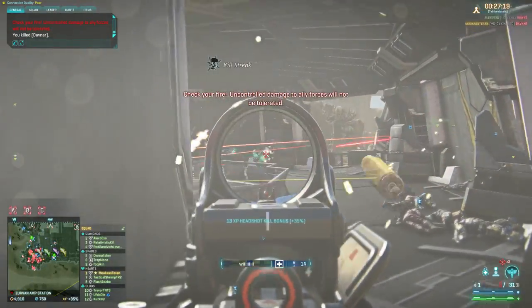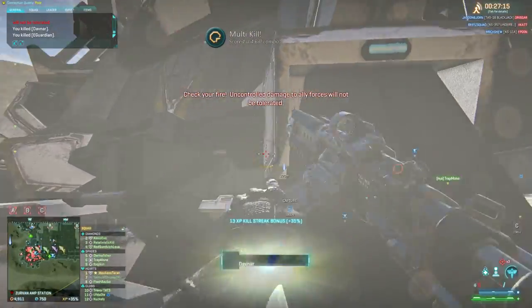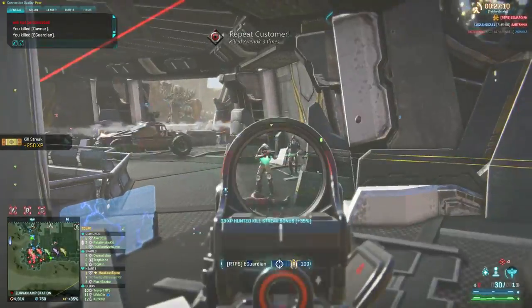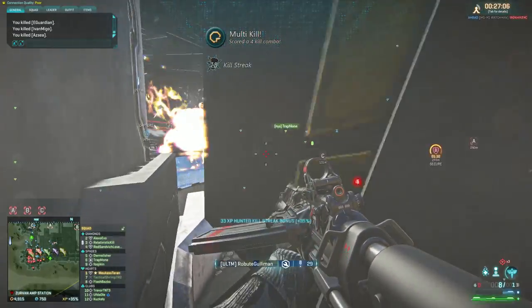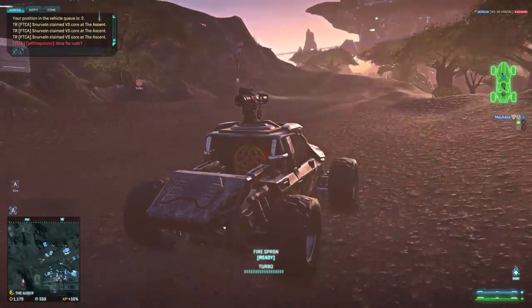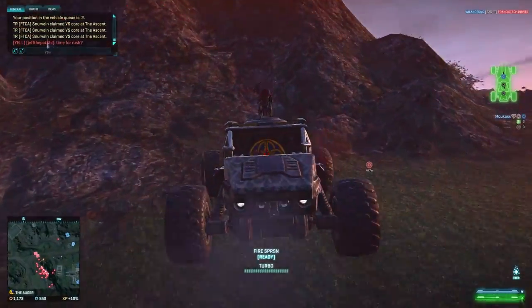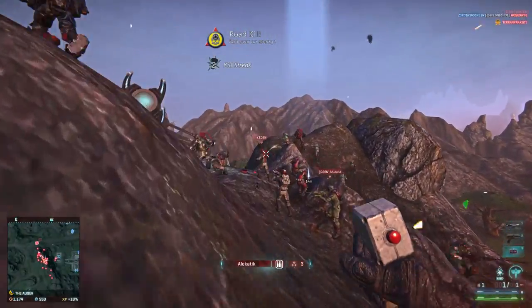My standard loadout with the default Skirmisher jump jets is a carbine as a primary, like the Mercenary or the Razor carbine — 2x scope, flash suppressor, laser sight if it's a close range carbine, 4x if it's a long range carbine. For the pistol, I like a 1x scope with laser sight. Two bricks of C4 and a Rocklet Rifle with default rocket. It's a very simple loadout — the only costly item is the C4.